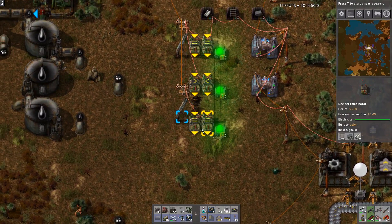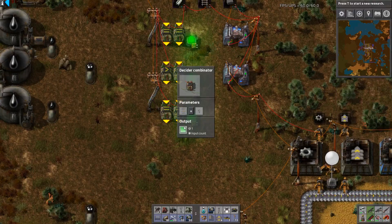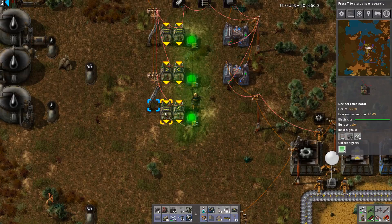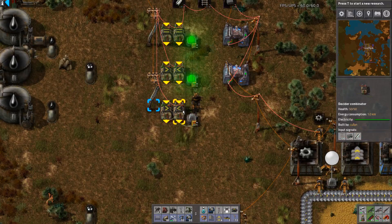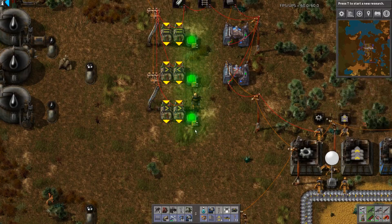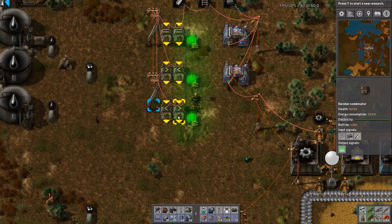This one here could be considered an OR check, because it's greater than zero — if either one of these outputs a signal of one or more, this light will turn on. If I set that to less than, it's not outputting a signal where this one still is. If I set this to greater than, neither of them are outputting a signal. So that's a very handy one — set it to greater than and it'll turn on; set it to equals and it'll turn on.